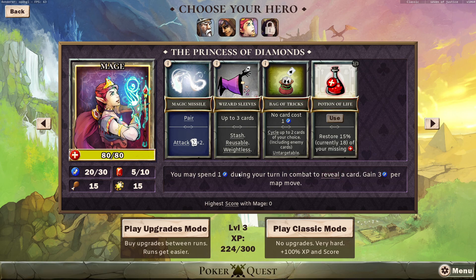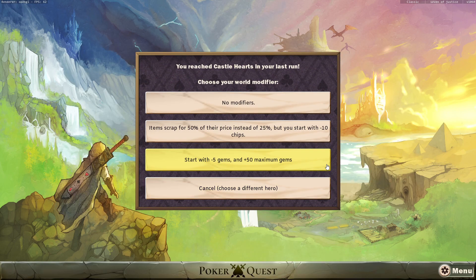Which is an interesting thing as well, having a spell that we can use very, very frequently. We also have Bag of Tricks — that has no card cost, costs one energy, and we can basically re-roll up to two cards. This is going to be a very weird character. I'm excited for it. Start with minus five gems, but plus fifty maximum gems. That's crazy!